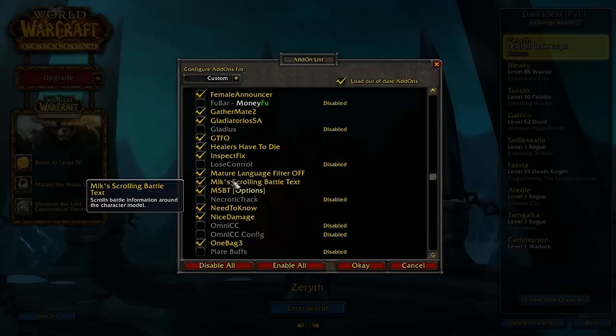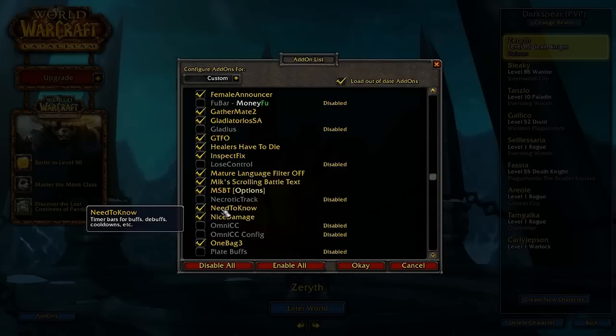This one is Mixed Scrolling Battle Text. It's a nifty little UI that will tell you your damage and all that stuff — notifications. It's pretty cool. I like that one, and later on I'll show you how to set it up. You can use the base settings — they're pretty cool.